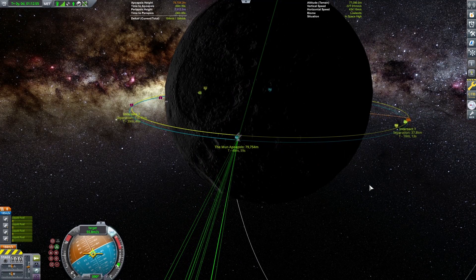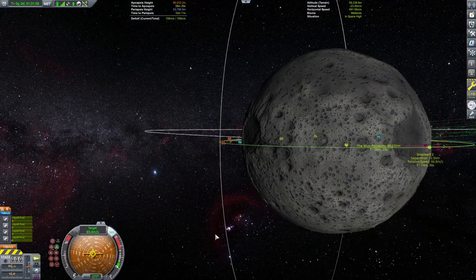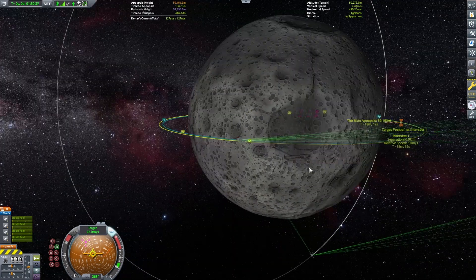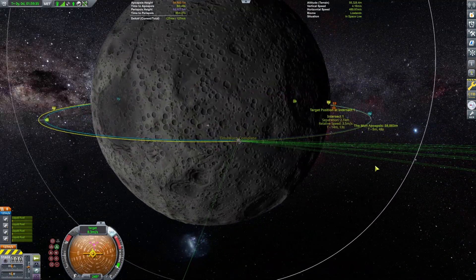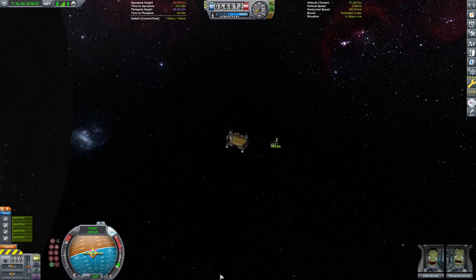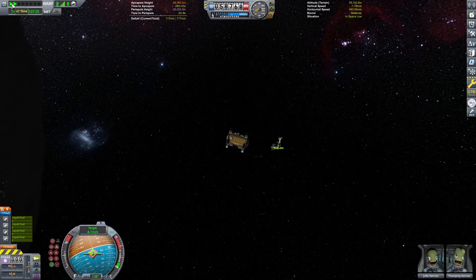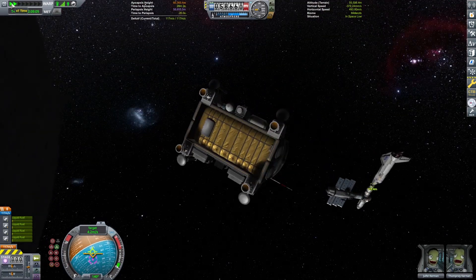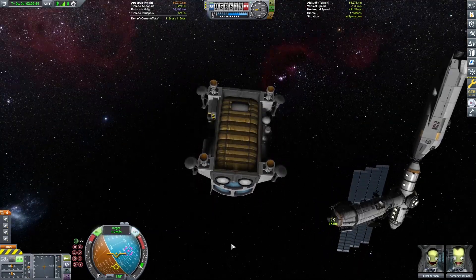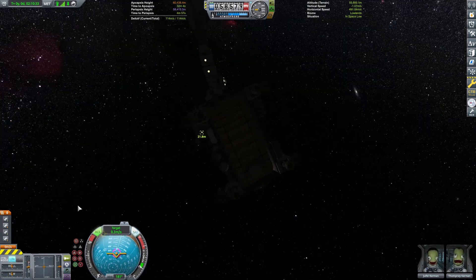If you've done rendezvous and docking before, it's very simple. If you haven't, this is a quick guide: you set whatever you're trying to reach as a target, then burn retrograde to kill off relative speed and then burn towards the target to head towards it. Very simplified — if you're looking for a docking tutorial I can make one, or there are plenty on YouTube. Here we are within 600 meters of the spaceport, burning in towards target, then flipping to retrograde to bleed speed down to about 0.1 meters per second, then back towards target.